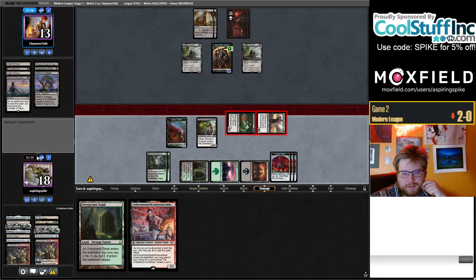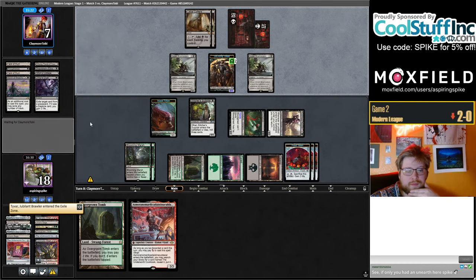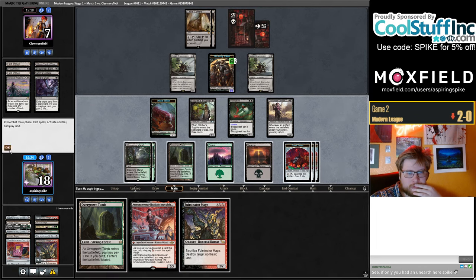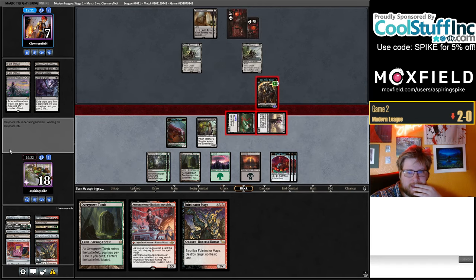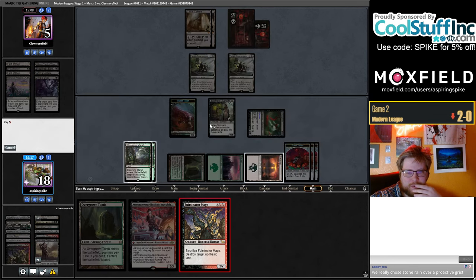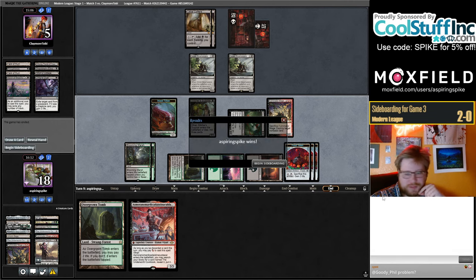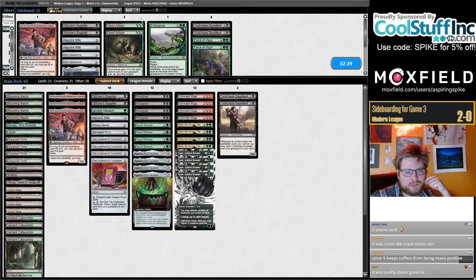See if they end up making a block here — no, just going to seven. Clean my Tyvar, draw a card. They let this Ovalchase Daredevil hit them for eight instead of blocking two turns ago — I'll take that. We chose a stone rain over pressing Grist — it was a triple stone rain! It turned off their Cottage and killed both their Coffers. It seemed correct — I don't know, it felt pretty good. We also have pressure in play too — good attacks in addition to the triple stone rain.